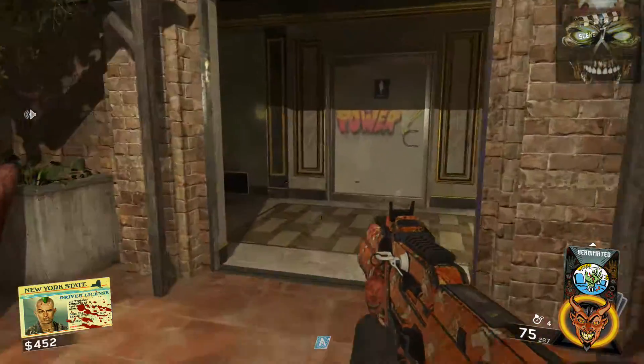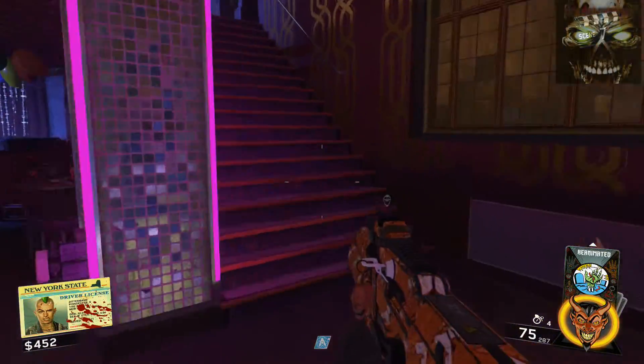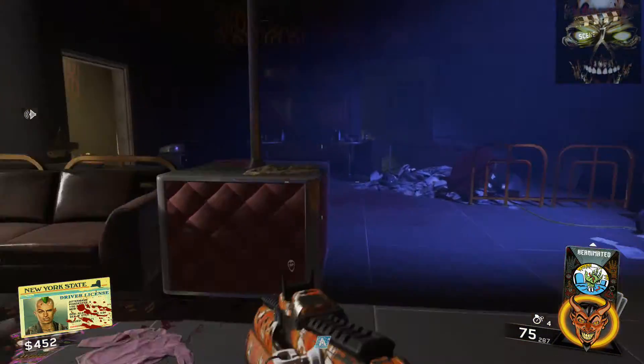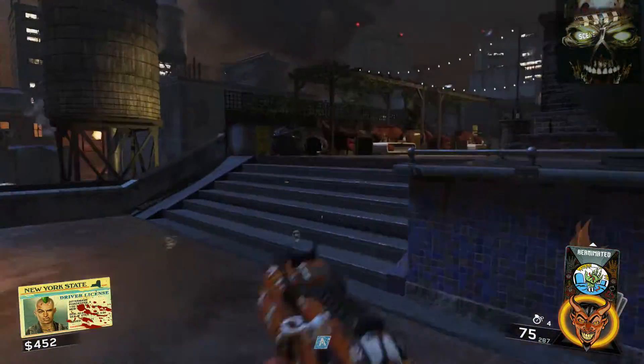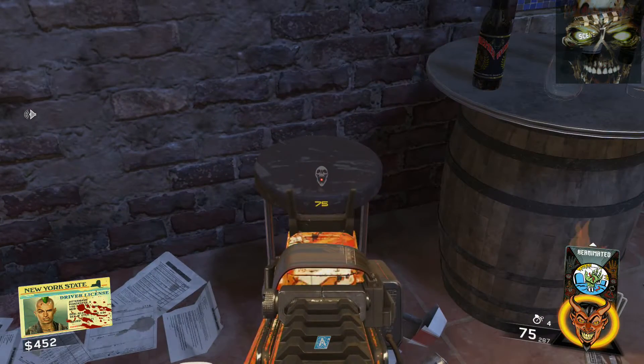We're going to head up to the roof of the club and we'll find our second location for the flyer up there. We head up the club and it's just outside here - you'll find it on this bench right here, so that's location number two.